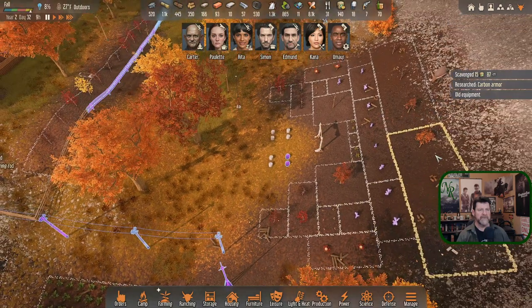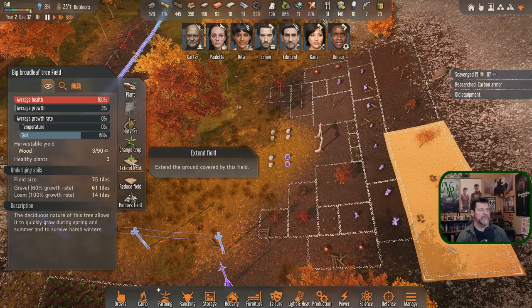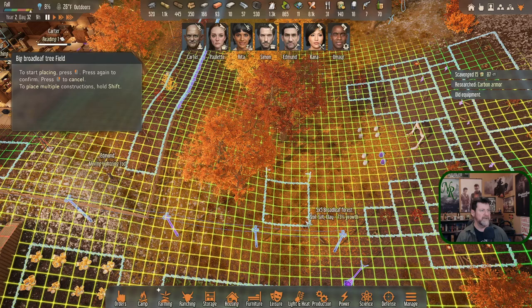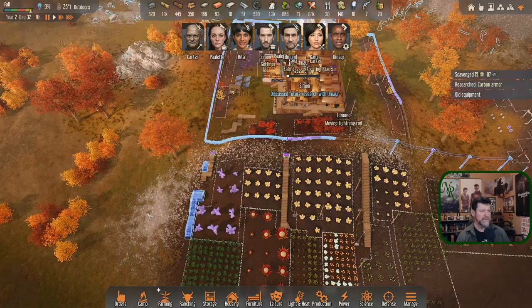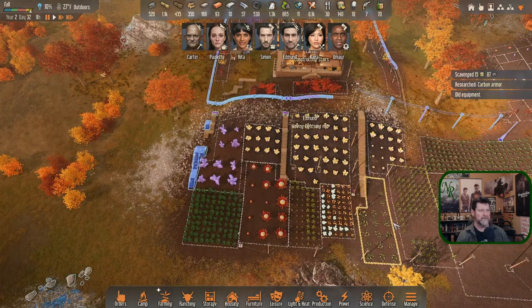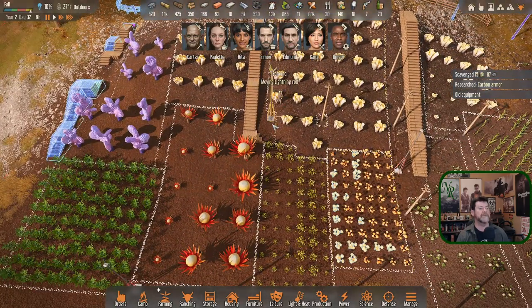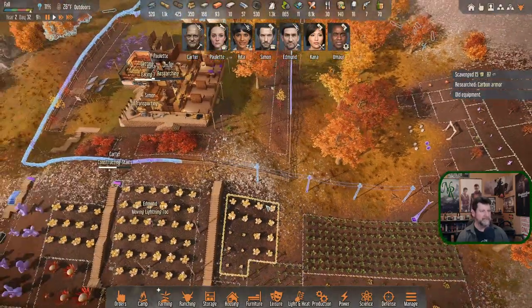Wondering if I could extend the big tree zone — might need to wait until the power poles are built first, otherwise it might plant and tear them back out. Still moving a lightning rod — didn't know there were still two waiting to be done. That's the one going over here. Alright, no more heading up the hill to scavenge.